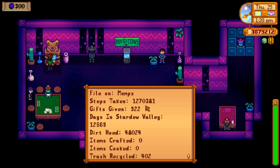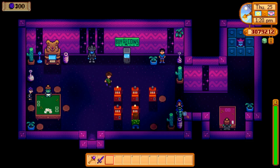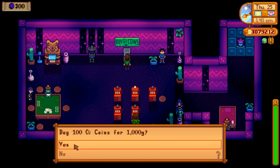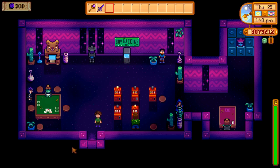There's a stats thing inside the casino. Steps taken: 1,270,000. Days in Stardew Valley: 12,569. Items crafted: 0 - that's definitely wrong. Items shipped: 446,000 - almost half a million items shipped. The rarecrow is at the redeemer, and it costs 10,000 casino coins. Casino coins are bought in the casino - 100 coins for 1,000 gold. So you can simply pay 100,000 gold to get the coins, or you can gamble for them. By the time you get here you probably have enough money to do such things.